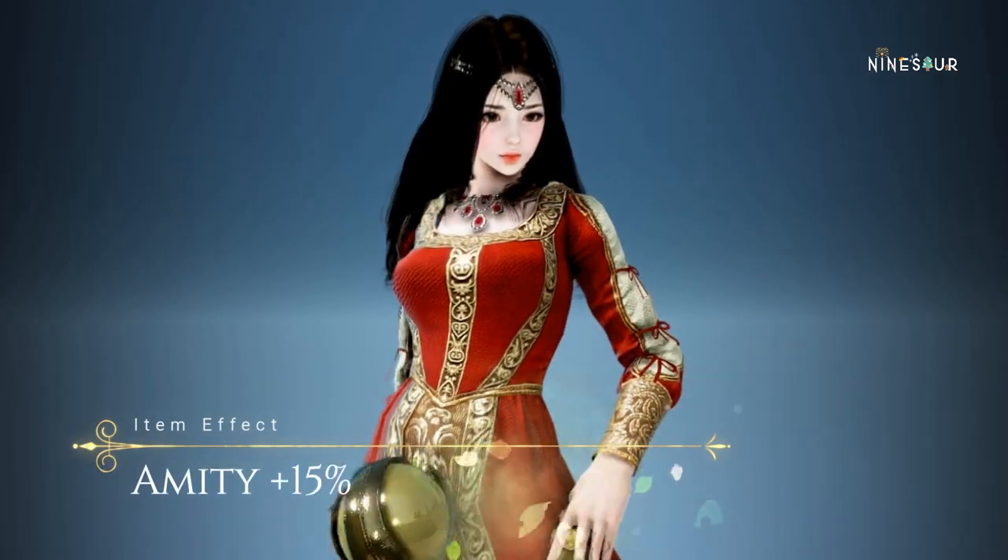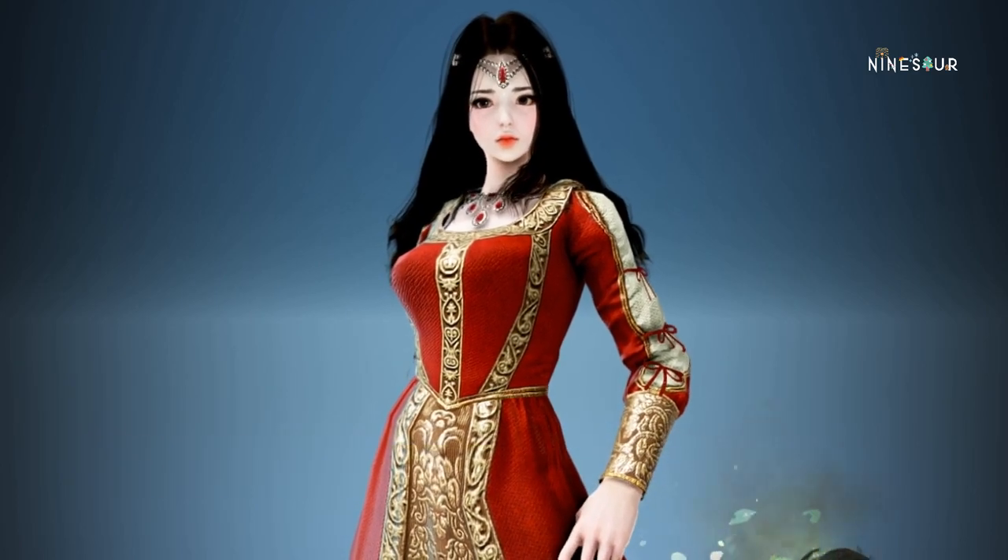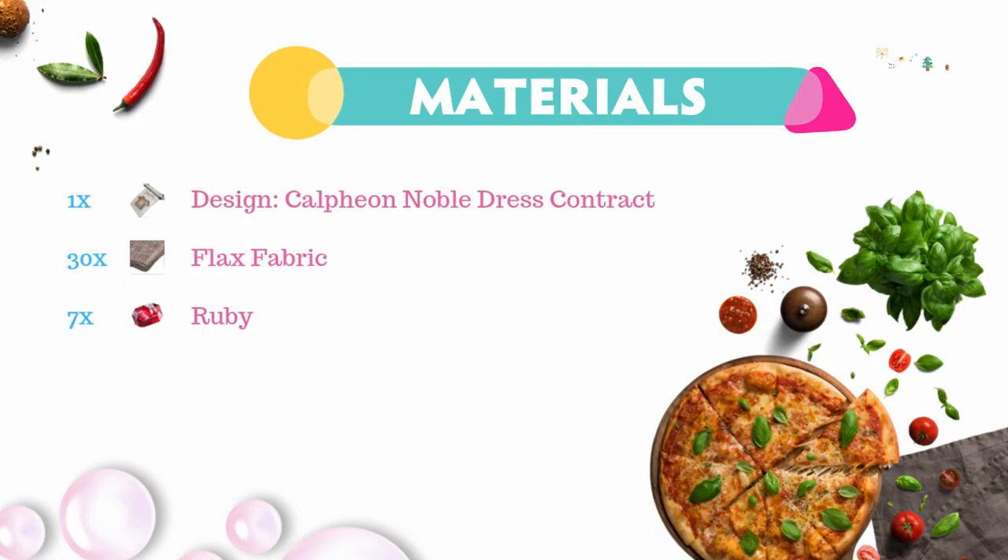The item effect is Amity Plus 15%. Here are the materials you needed: 1 Design Contract of Calpian Noble Dress, 30 Flax Fabric, and 7 Rubies.